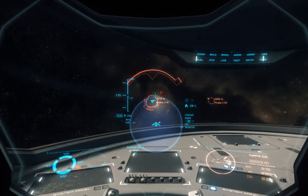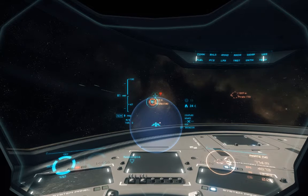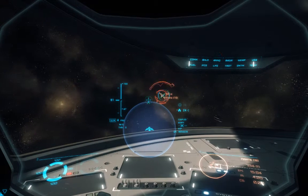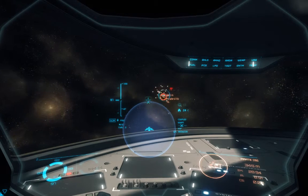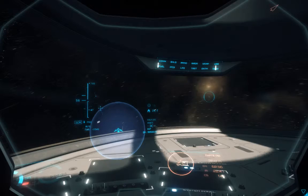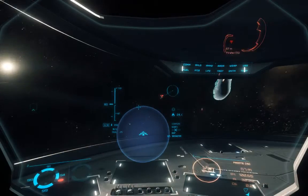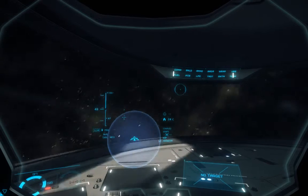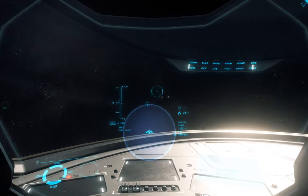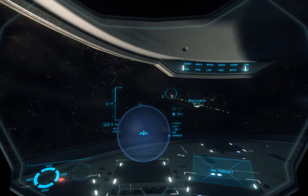That is your missile lock animation. Shield charging — I didn't die. Another glitch there — I'm not pressing the fire key, but my guns are firing. So probably just another bug. It is an alpha, so just keep that in mind, folks — this is just an alpha.